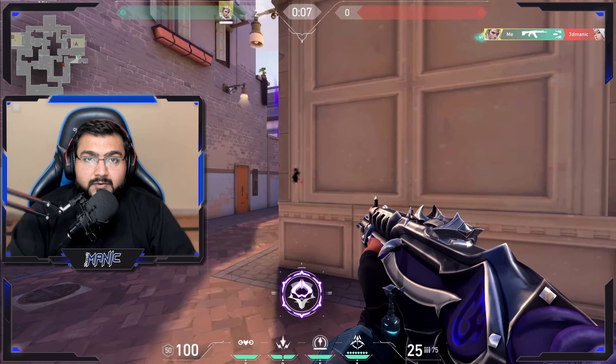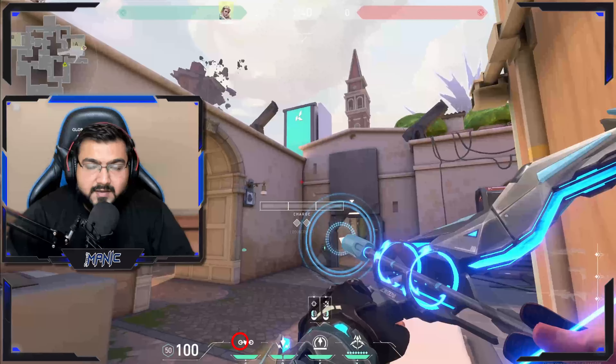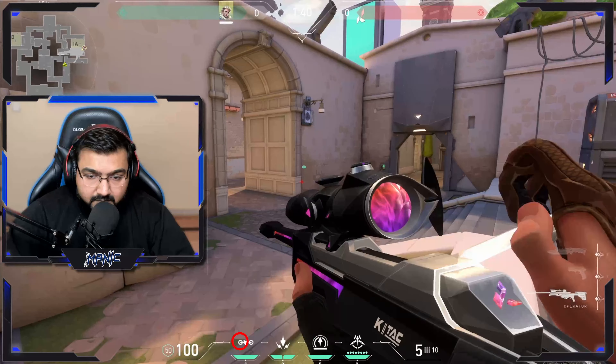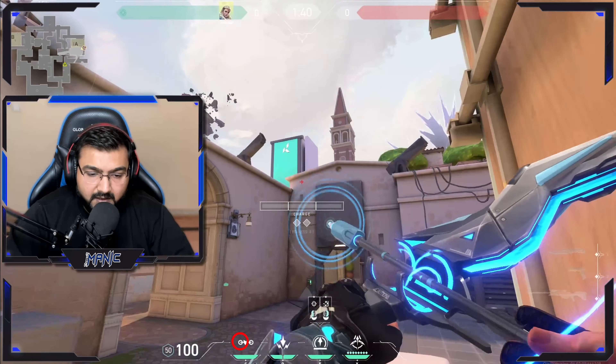Let me show you this wallbang arrow to kill the enemy in A lobby. Line this arrow up — you need to go into this corner next to this box over here and place the left side of your drone UI icon on that corner of the brick that you see over there. It will look something like this.